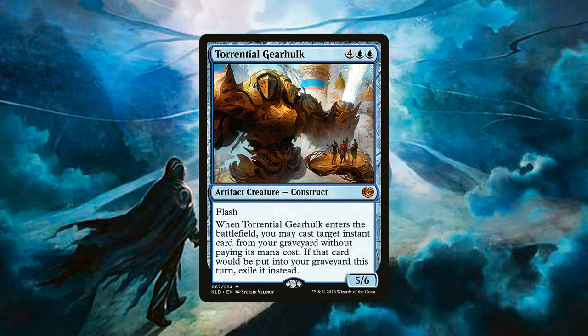We have one copy of Torrential Gearhulk, a 5/6 artifact creature construct for 4 generic and 2 blue mana with flash. When it enters the battlefield, cast an instant spell from our graveyard without paying its mana cost, and that spell gets exiled. This is essentially a toolbox card for late game — we can recast Disallow, Glimmer of Genius, Settle the Wreckage, or Spell Swindle. Nine times out of ten it brings back a counterspell, but it can also be the beater needed to close out the game if Tishana is dealt with.